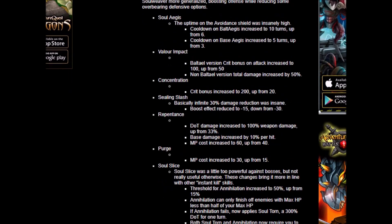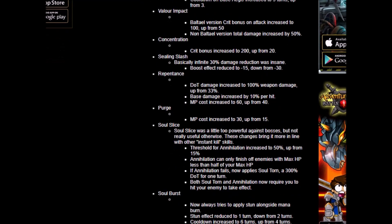Next — Repentance. Damage increased to 100% weapon damage, up from 33% — wow, that is a lot. Base damage increased by 10% per hit. MP cost increased to 60, up from 40 — to offset the damage buff. But 20 more mana doesn't really make much of a difference, especially at max level. It might in the long run, but I don't see it affecting my character right now.